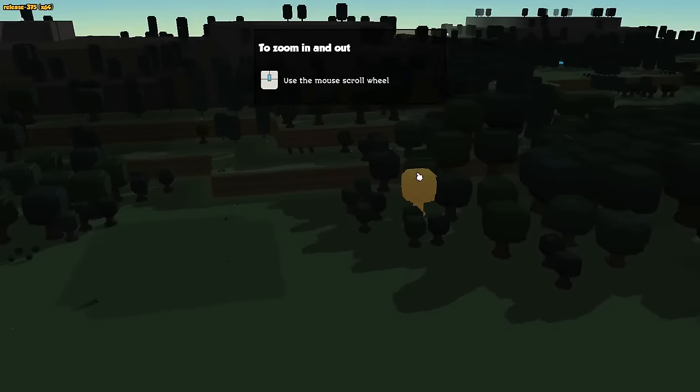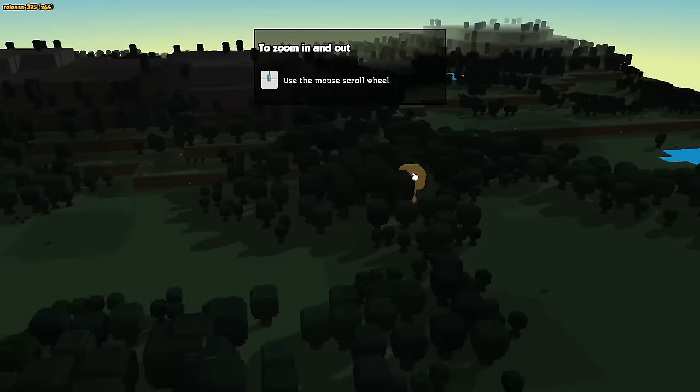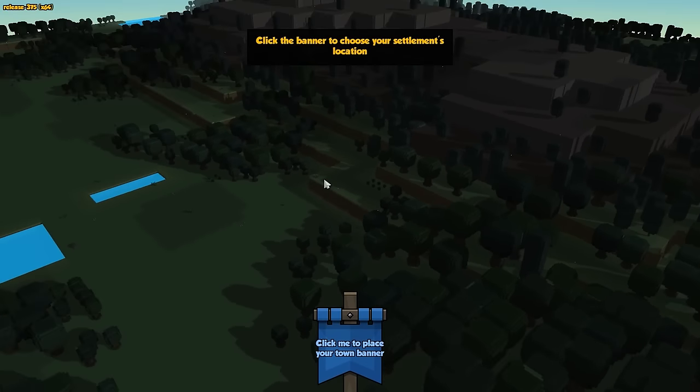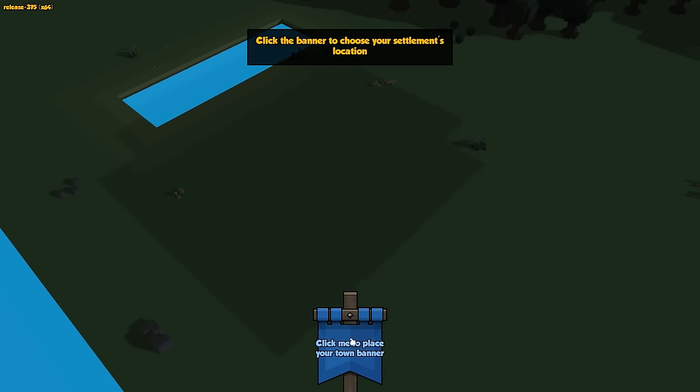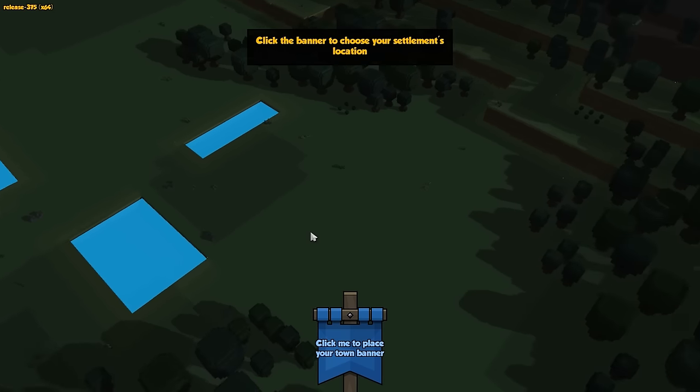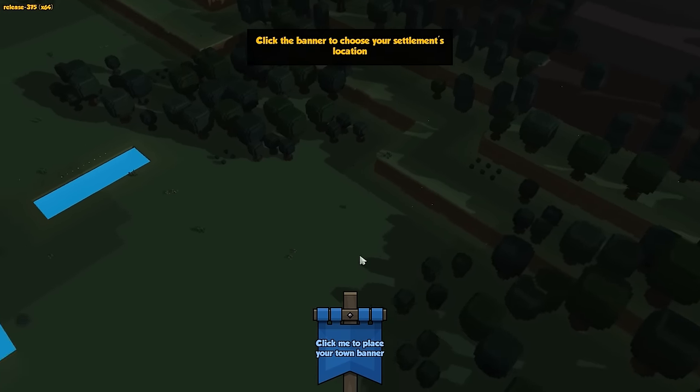Alright, we just have some basic tutorial stuff, like here's how you move things. Oh, we have some water! I didn't even know there was water — oh that's cool, because it's going to help us defend our base a little bit.